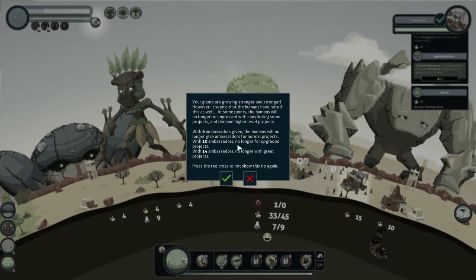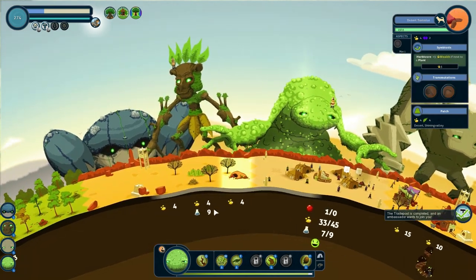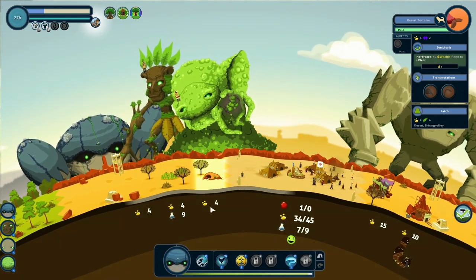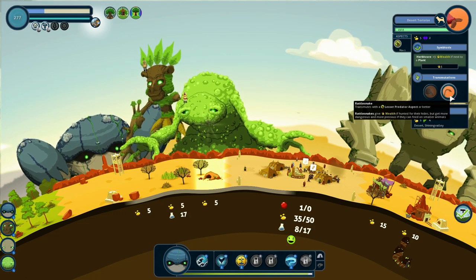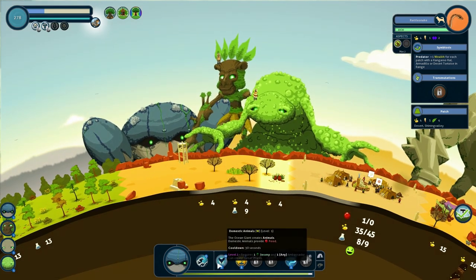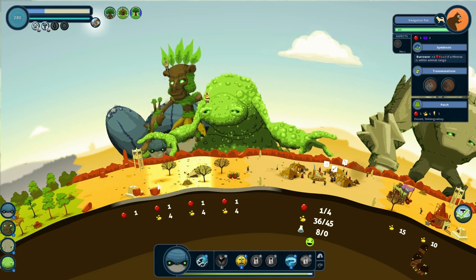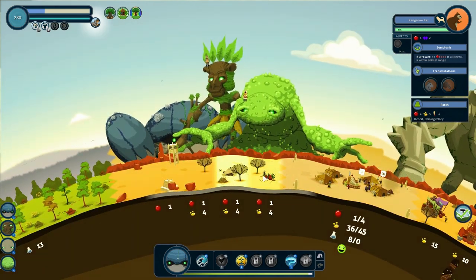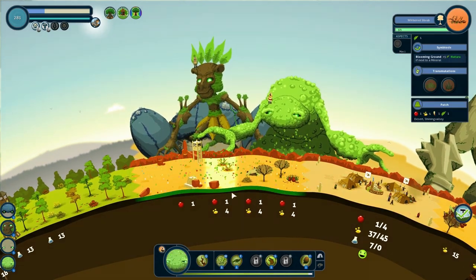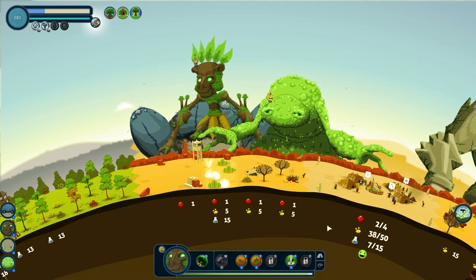So their trading post is now completed — your giants are growing stronger and stronger. Okay, so now we can turn these into predators and this would increase the wealth over here. So now we have rattlesnakes — and rattlesnakes get bonuses if they're next to animals, because food sources. So we're going to put a kangaroo rat on top of these. Our tech points just went up because we moved it over one — sometimes you have a better area for it.